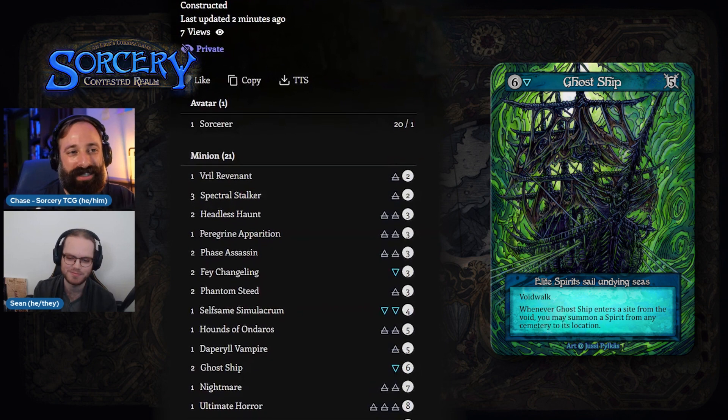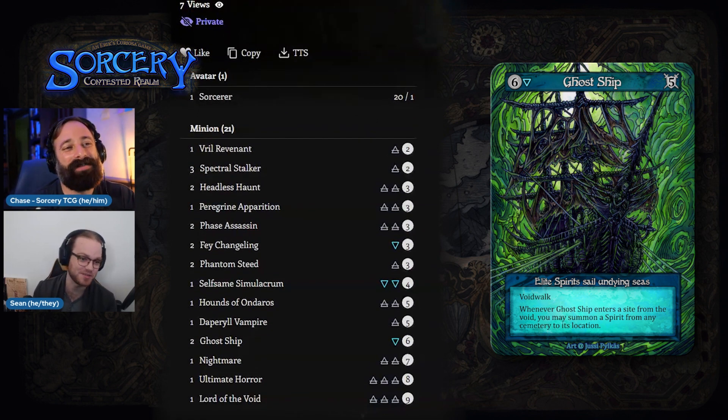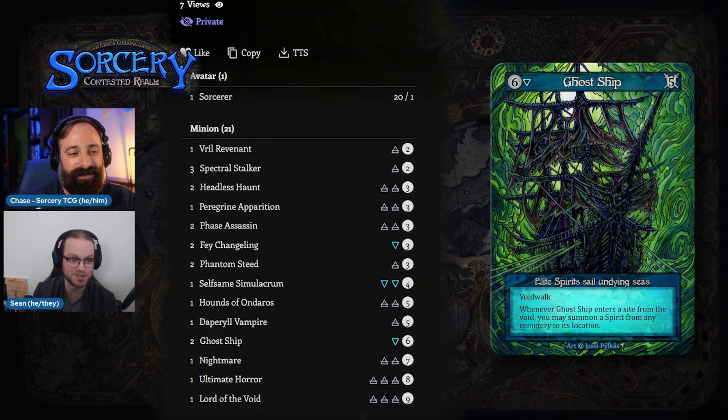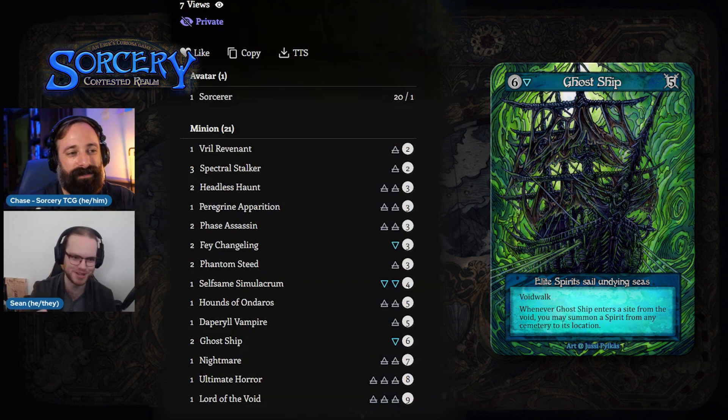So Ghost Ship was the inspiration — I basically just love the artwork and wanted to do something with it. The baseline of the deck is two Ghost Ships, and then the question is: what can we do from there? More ghosts! So from there we kind of fill out the deck.